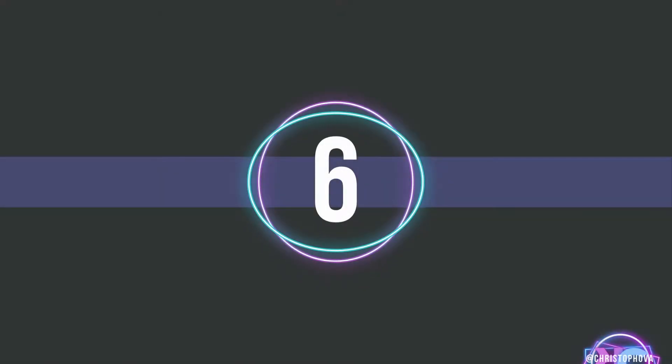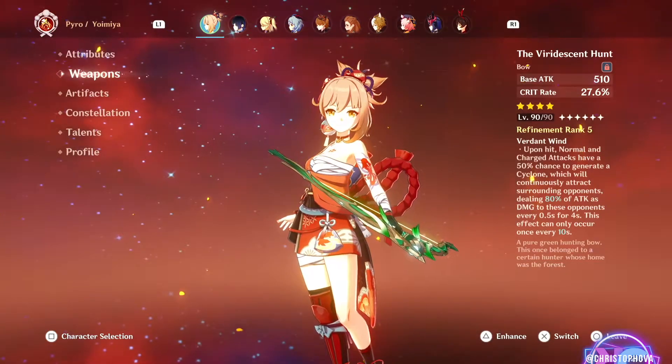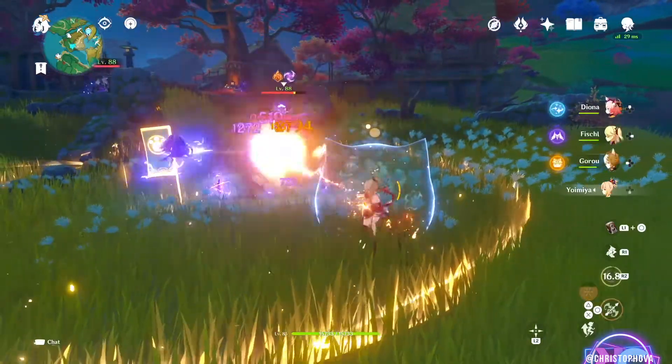Reason number 6: You like archers. Yoimiya is an archer and if that's your kind of thing then you probably wouldn't mind adding another to your team.